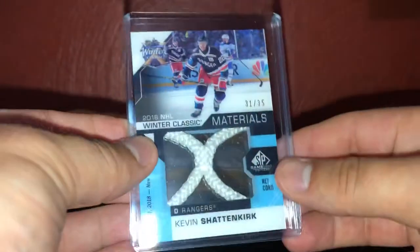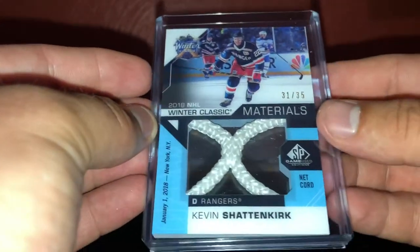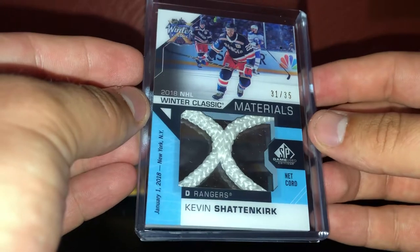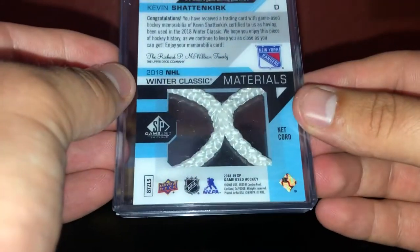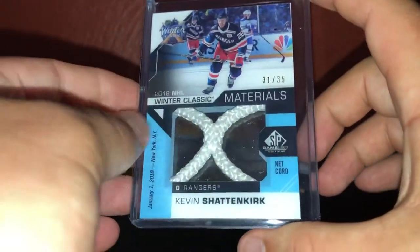This one is numbered 31 of 35 - no penny sleeve on it, which is kind of bull crap. It's the net cord from the 2018 NHL Winter Classic out of 35, Kevin Shattenkirk. Card seems to be in good shape, not too worried about it. And as you can see it's the die-cut kind of see-through, which is pretty cool. SP Game Use took over using net cords, and since Shattenkirk was in the Winter Classic, he had one.